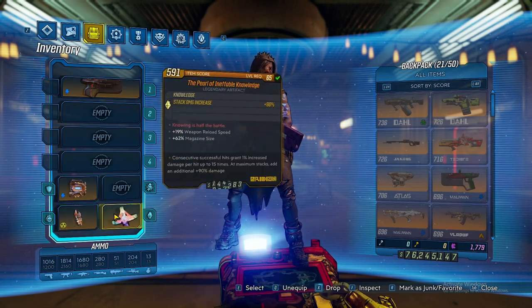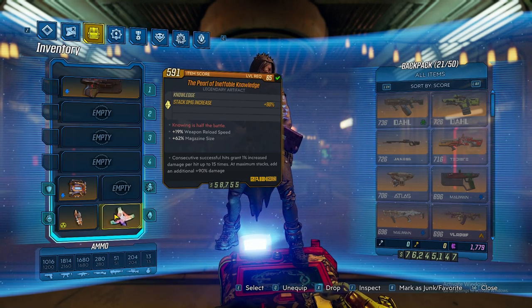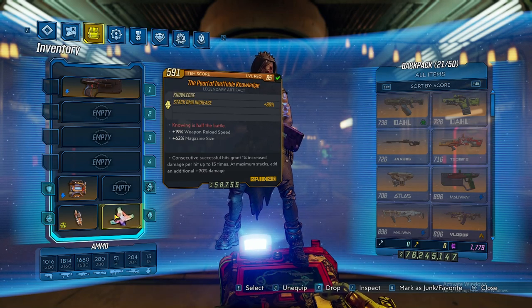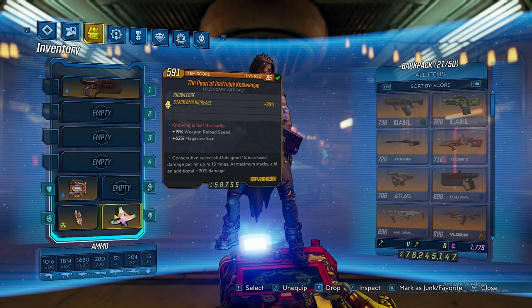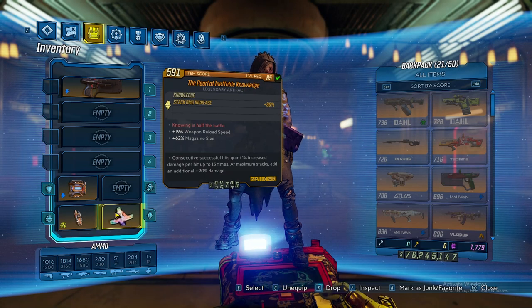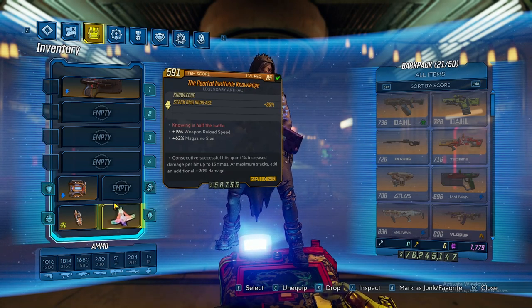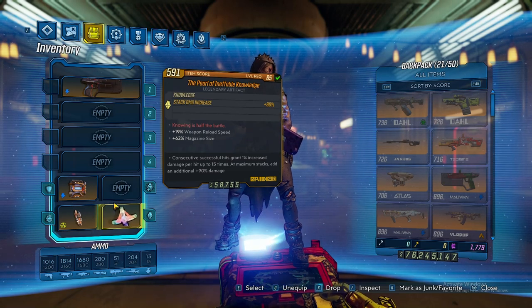For the artifact, we're going to be using the Pearl of Ineffable Knowledge. If you feel like it, you can use Company Man since those came out recently, but it does not supply the same amount of damage as the Pearl of Ineffable Knowledge. The Pearl is going to be your best option for the most damage.